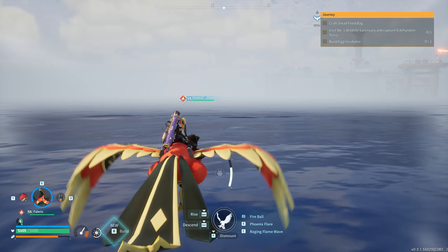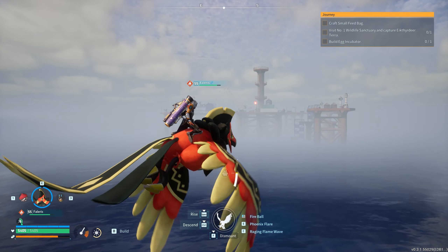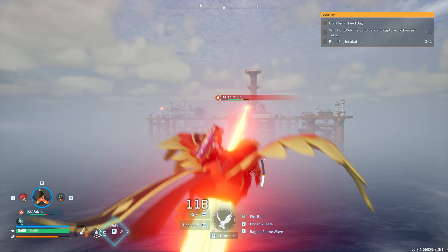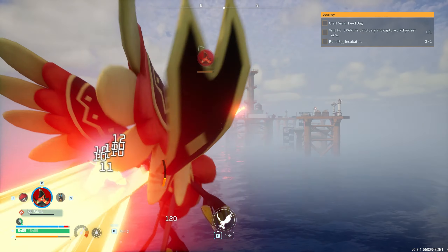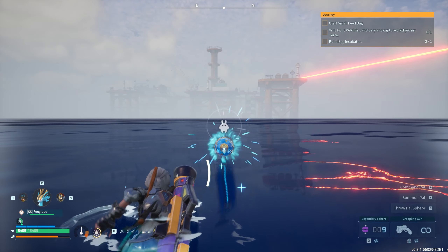What is up ladies and gentlemen, welcome back to another Palworld video. Today I'll be showing you how to get to the oil rig. When you first approach the oil rig you can see that there are lasers shooting at us from our flying PAL, so it is quite difficult to approach from a flying aspect.